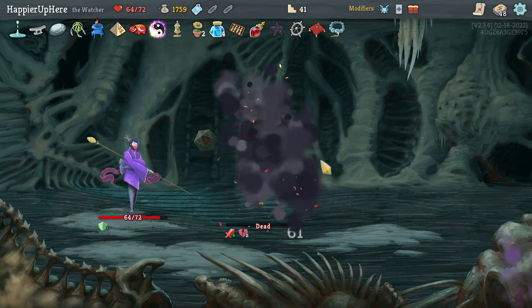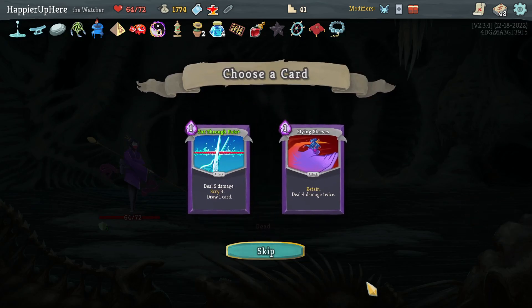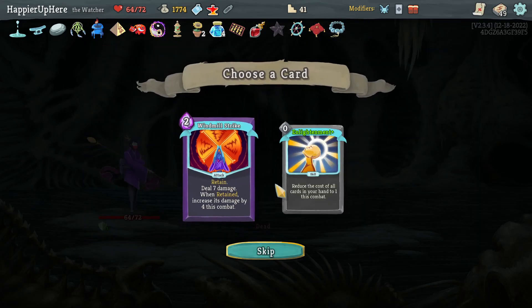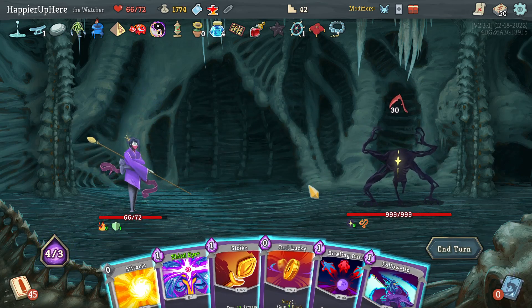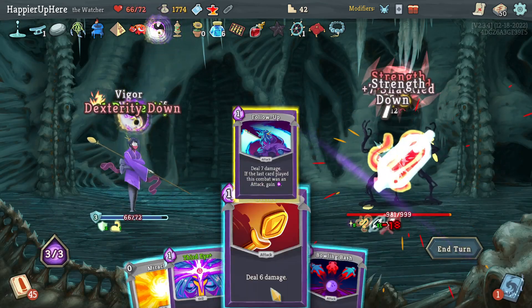There it is — beautiful! Blessing of the Forge, Windmill Strike, Enlightenment — Enlightenment would make all the Protects cheaper, let's take it. When the Strike would help with the Overcome modifier but I already got it and already have the Ritual Dagger anyway. 30 incoming — Just Lucky, Follow-Up, Strike, Bowling Bash, Third Eye to get rid of the Abnormality.